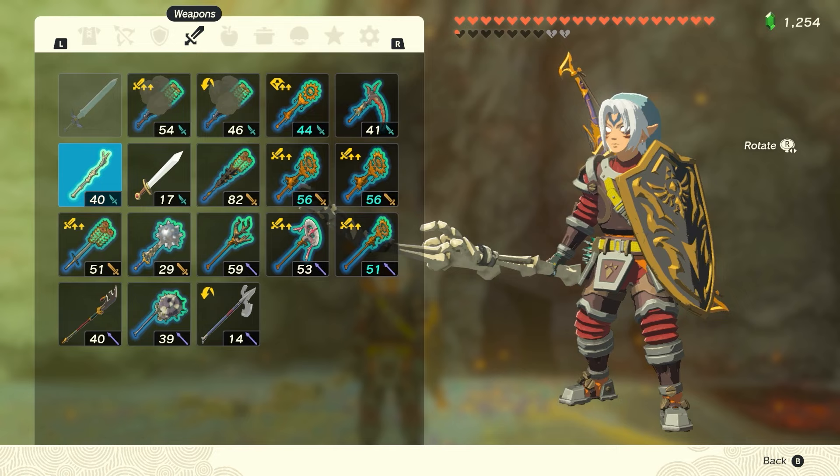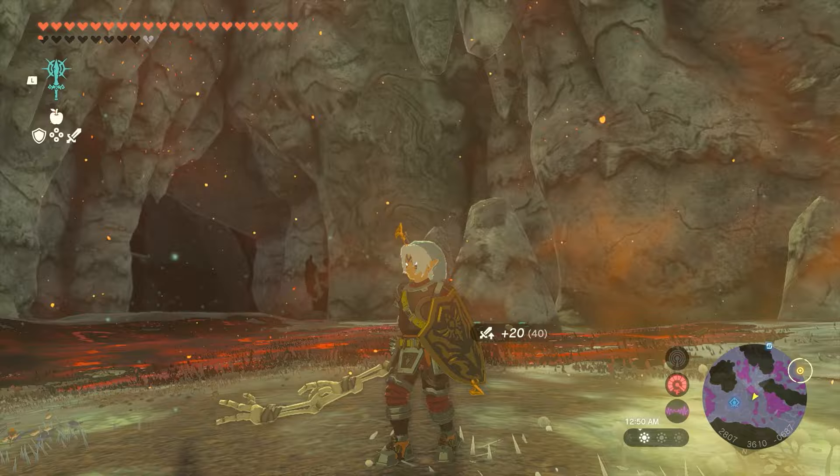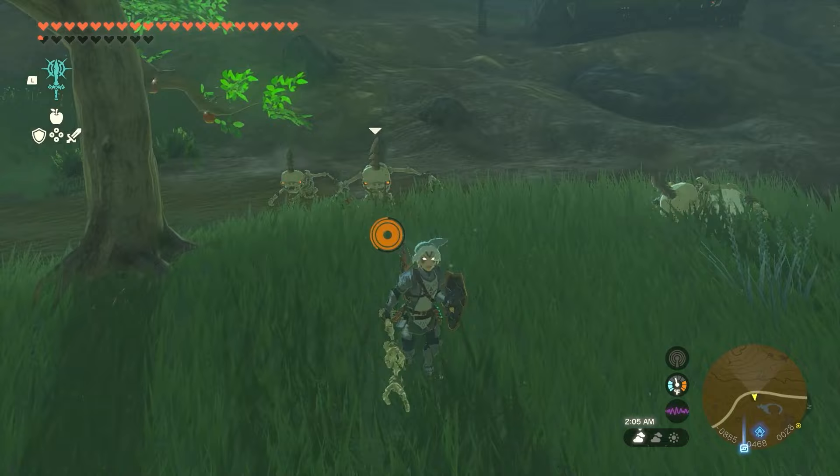Number 10: Bokoblin Arms Fused with Bokoblin Arms. The Bokoblin Arm has a base damage of 20. Adding another Bokoblin Arm to it will increase the damage by another 20, meaning that the total damage of the weapon is 40. Bokoblin Arms are great since you can acquire them so easily in the early hours of the game, since Bokoblins and Moblins spawn at night all over the map and are easily taken down by destroying their heads.